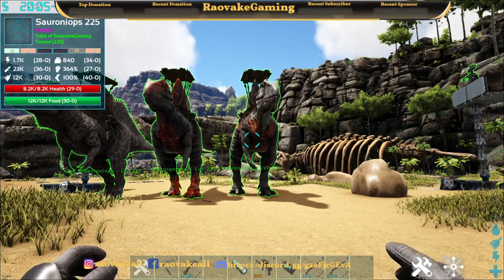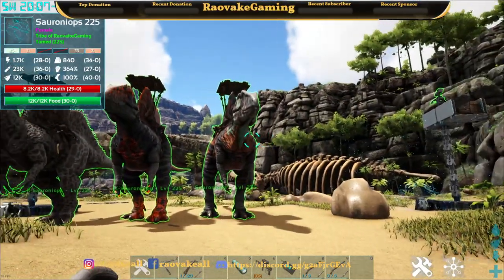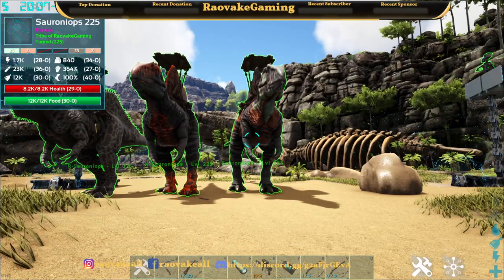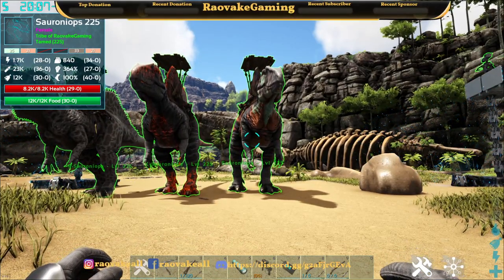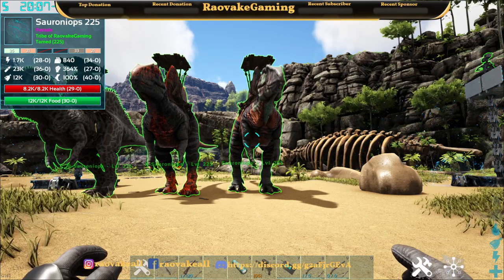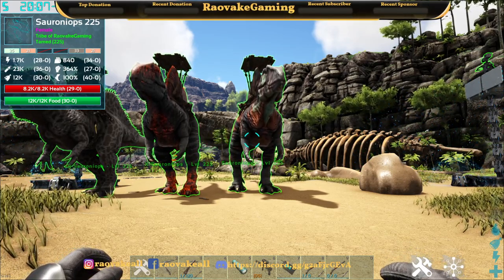This is a mod that adds a single creature, though it has three variants: the normal one, the X, and the R. You can generally find them in the mountains, high deserts, and dunes. You can find it at the Volcano on Genesis 1, Eden on Genesis 2, and the Chalk Cliffs on Vulgaro.